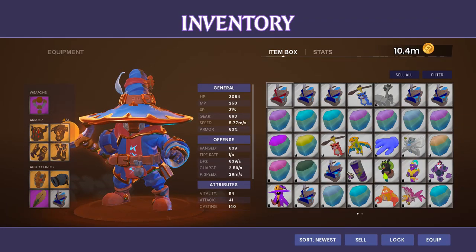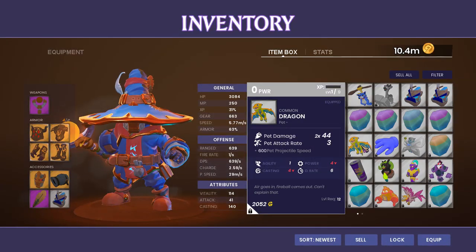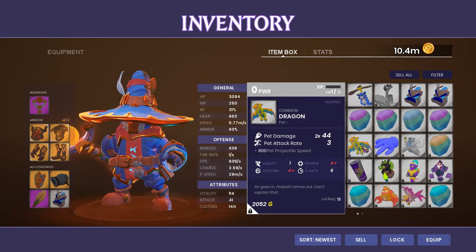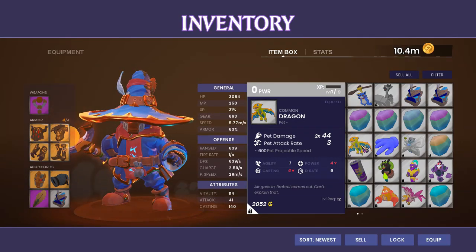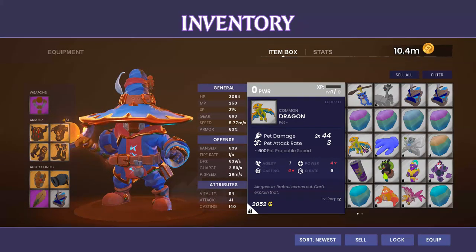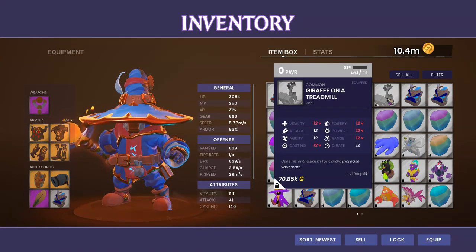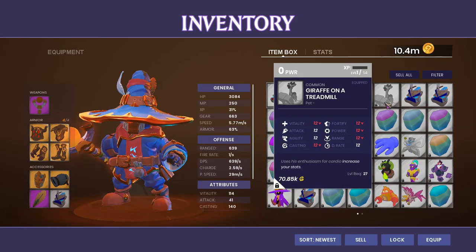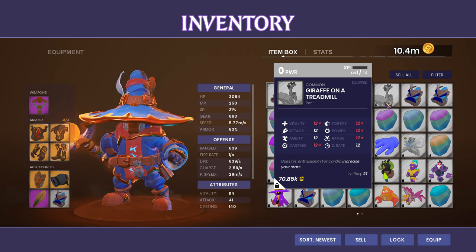The Summit map — you can't have the Summit without a dragon. Wave 15 of the Summit is going to bring a dragon pet for making it to Wave 15. By completing any of these maps, all 25 waves, you will get that Giraffe on a Treadmill. That is going to be more of a collectible type thing — it comes in just a ton of different colors, and if you're the collector type, collecting all the colors of the Giraffe on a Treadmill could be something you want to look out for.